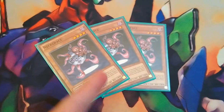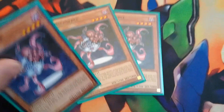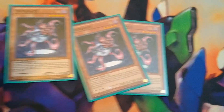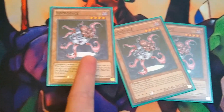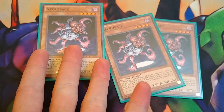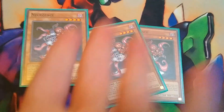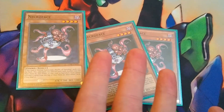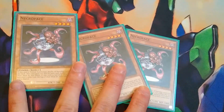So this dude — he gets banished. Both players have to banish five cards from the top of their deck when he gets summoned. You shuffle all your banished cards back into the deck. If you're about to run out in this deck and you got a Necroface in your hand, Normal Summon him — boom, you got your deck back. And he's beefier from all those cards that get sent back. But the most important thing is to just banish him. When he gets banished, you banish five cards from the top of your deck. You can even deck your opponent out with this guy. If you hit all three of them —